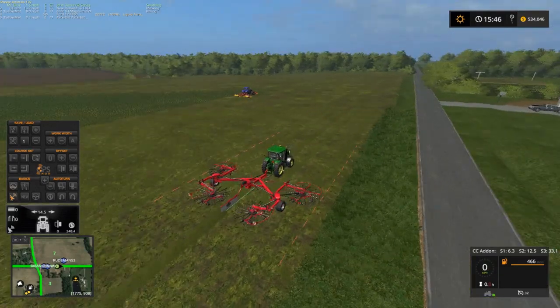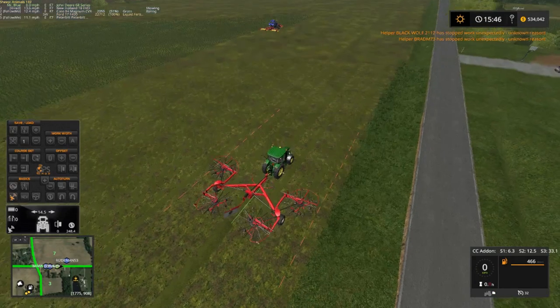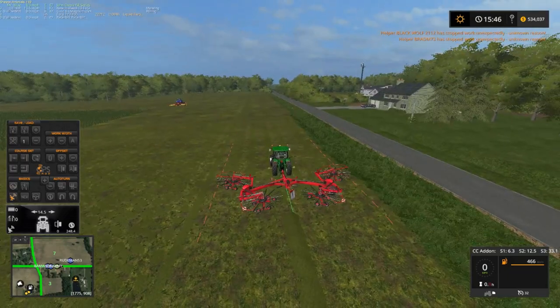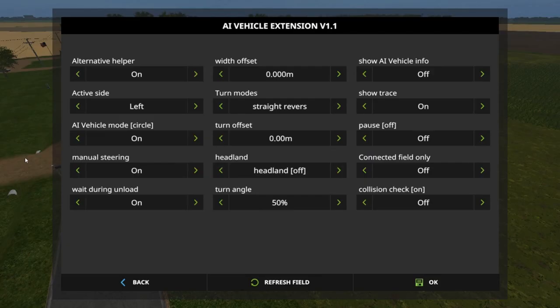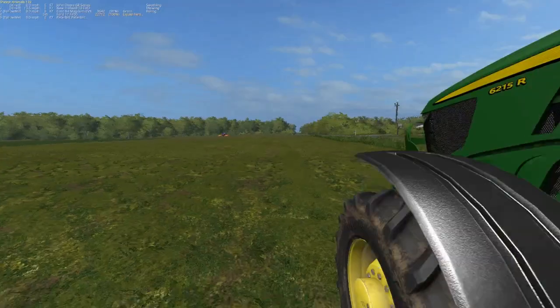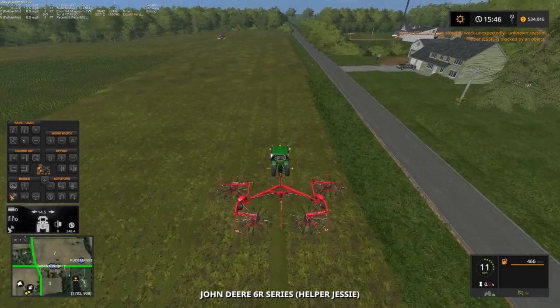I am going to stop this guy right here. I wish that would let me hire a worker — it just won't let me hire a worker. Black Wolf and Brad M73 watching. Let me try — the AI is on, okay, let me turn that off and see if I can. There we go. Now we are talking. That's a hard worker.